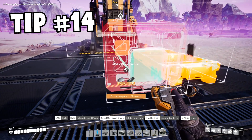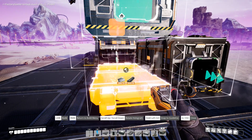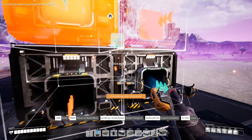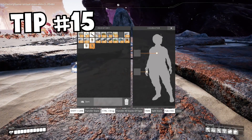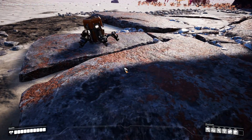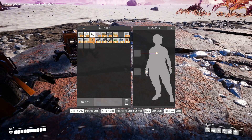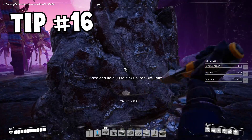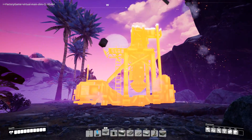Tip fourteen. You can stack storage one on top of another — very helpful if you plan to do a lot of buffering of goods or resources, and a very good way to compactly store a lot of stuff. Tip fifteen. Multiple portable miners can be dropped on a single node, which is very helpful at the start of the game when you don't want to be waiting for resources. Tip sixteen. Before you can place an automatic miner, you need to destroy the large rock on top of the mining node.